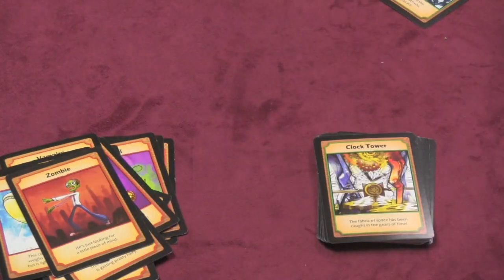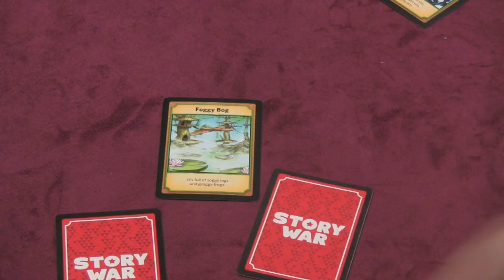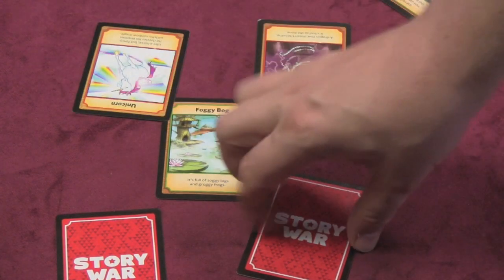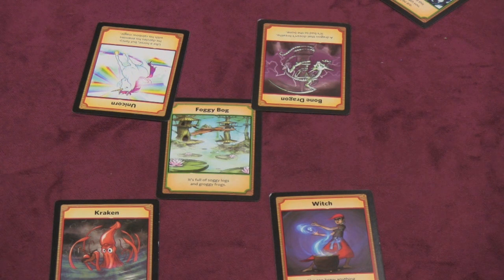The judge will say, 'Your battlefield is the Foggy Bog. Ready? Fight!' So everyone has to fight in the Foggy Bog. Players pick their characters — in a two-on-two, each team picks two characters. So this team has picked a Bone Dragon and a Unicorn, and we are using a Witch and a Kraken in the Foggy Bog.